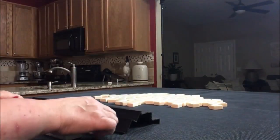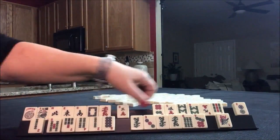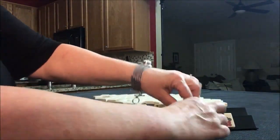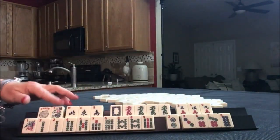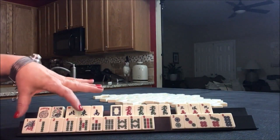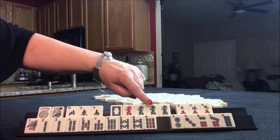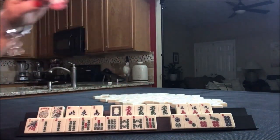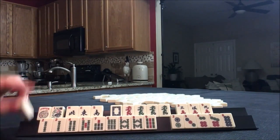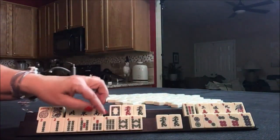Okay, here we go — random pull two. I want to see if we can do the big ear hand, but we have a big gap. We have no cracks. We have 1, 2, 3, 4, 5, 6, 7, 8 towards the big ear hand. But I think I would just let that go for another day and then do maybe the 2, 4, 6, 8 concealed hand.